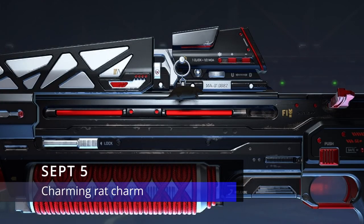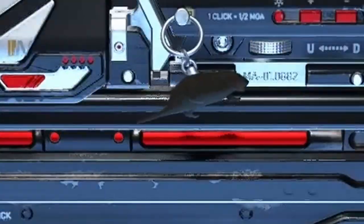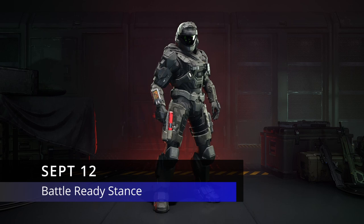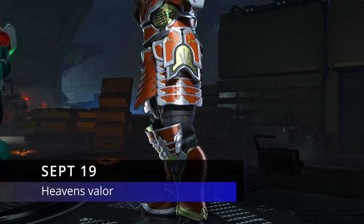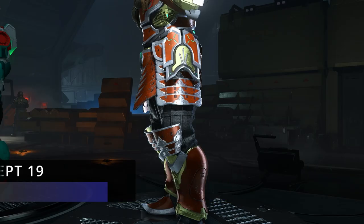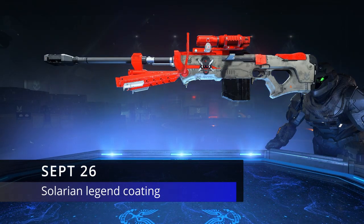Starting off with this week, which is September 5th, we got the rat charm — that is this week's ultimate reward. On to the next ultimate reward, which is September 12th, we got the Battle Ready stance. On to next week, September 19th, we got a URI utility attachment, which I'm assuming goes with the Tenrai 3 event.